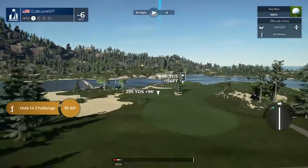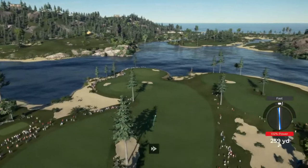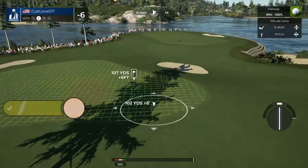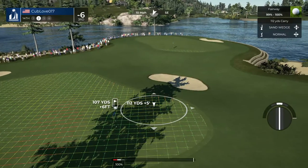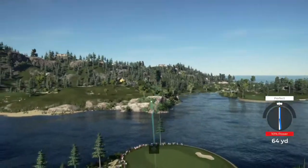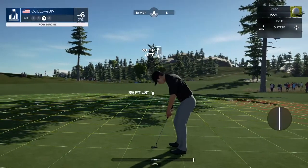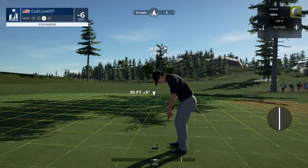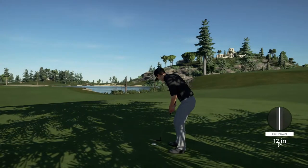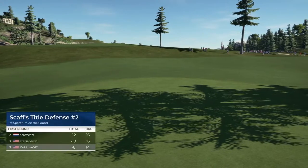Wind blowing left to right on this one. Nice pure swing — great stuff. Setting up about 105 yards to the pin, five strokes off the lead. You might have a little too much on this — well, what do I know, that ended up just fine. 28 feet from the cup. Looking really good — tapping that one in for par. That will keep you at six under for the round.